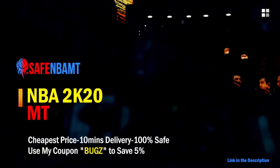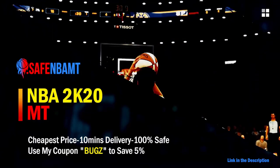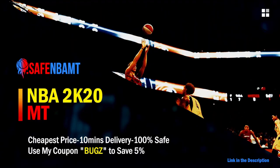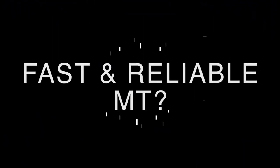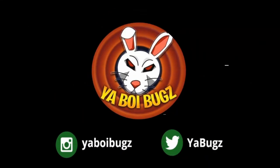If you want cheap, fast, and reliable NBA 2K20 MyTeam coins, head over to nbasafe.com and use code 'bugs' for five percent off at checkout. If you guys want some cheap MT, make sure to hit me up on Instagram and Twitter for the fastest and most reliable purchase on the internet right now.